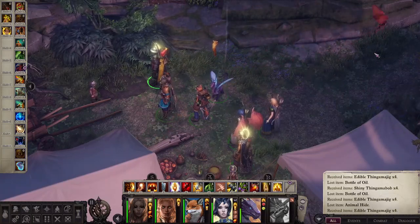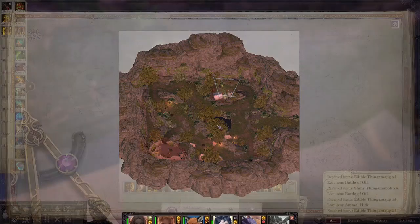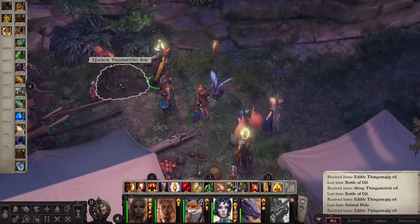Hello and welcome. This is Papa Sean and we are looking at Wrath the Righteous. We are in the Azata camp here in the Highlands, and more specifically we're looking at the Magical Transmitting Soil.